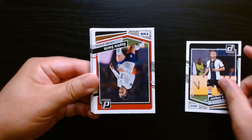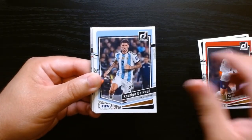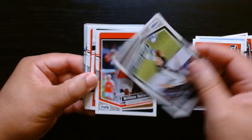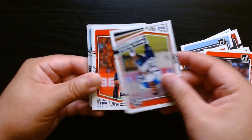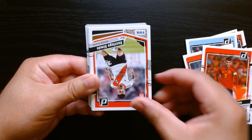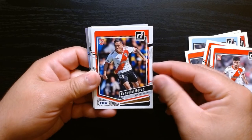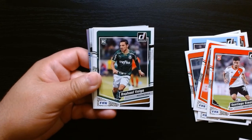Here we are — Donruss is always nice. I've opened the blasters, I think I opened two of them, and I got some decent cards out of it. Oh, Holland first — star there. But I haven't opened these value packs. Marcus Rashford — the first time I opened the value packs. Okay, I know we got something shiny there, we'll check it out in a moment. These are interesting but it's not rated rookie, it is just the regular rookies.